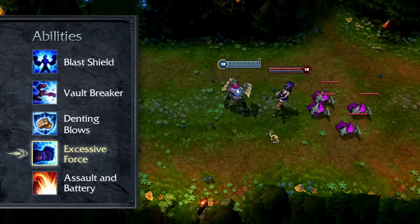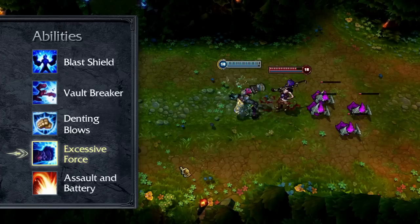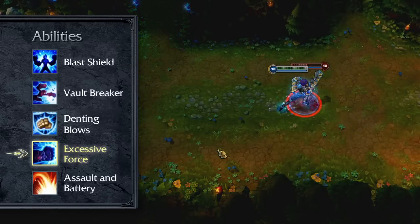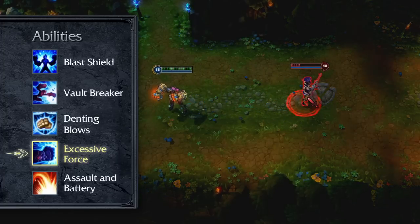Excessive Force causes Vi's next basic attack to deal bonus damage to her target as well as all enemies in a cone behind it. Vi can store up to two charges of Excessive Force to be used one after the other. I recommend taking Excessive Force at level 1 when laning and always maxing it by level 9 in order to store charges more quickly.